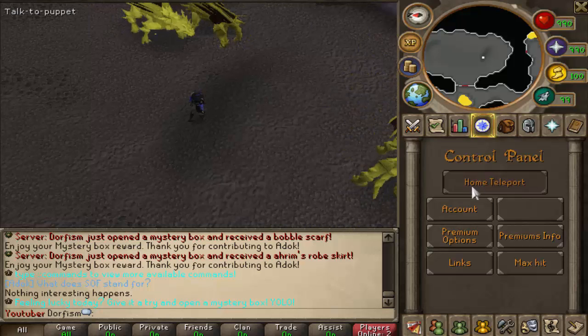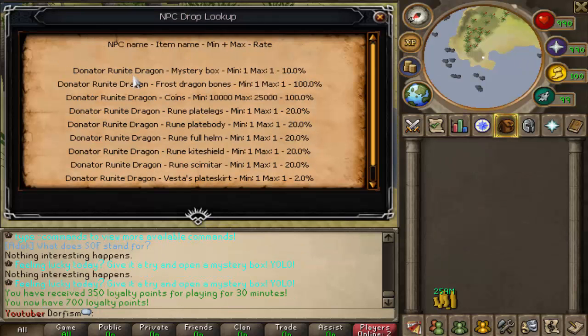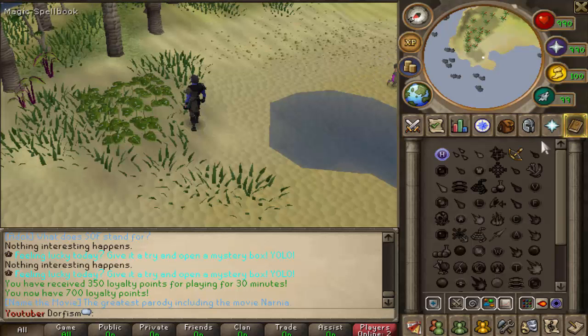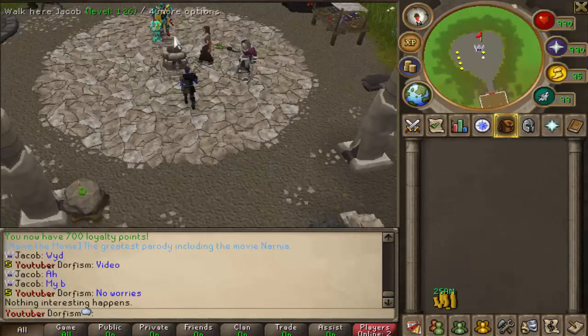This is all the stuff you can get from the rune knight dragon mysterious box at ten percent, which is a lot better. You get coins ranging from a minimum of 10,000 to 25k, and then rune items, best-in-slot items, and stabius. Not too bad. Let's go ahead and teleport back to the premium zone.